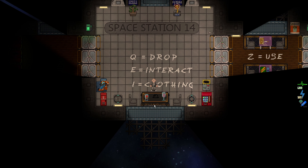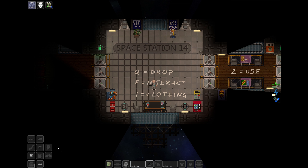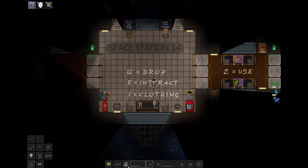There is a hat here, but even if I pick it up, there's no clear way to put it on. What you do is press I to open your clothing menu, located on the left side of your screen. This lets you put the hat on the hat icon — and now I'm wearing the hat. That is the basic function of managing your clothing. Space Station 14 also features a Tetris-style inventory, meaning objects must be stacked appropriately to fit, and all objects have different sizes.